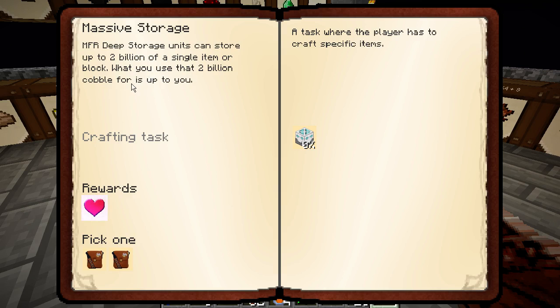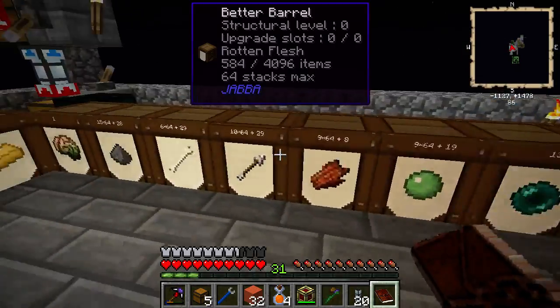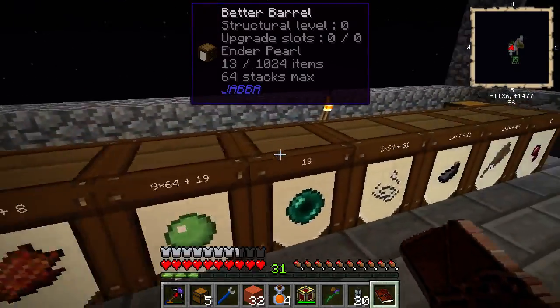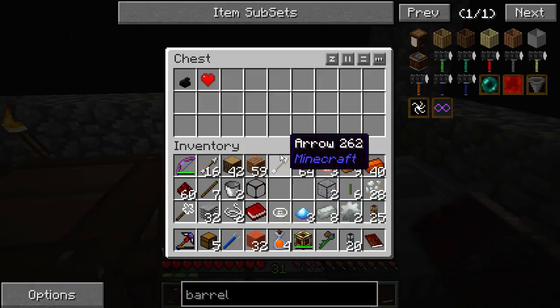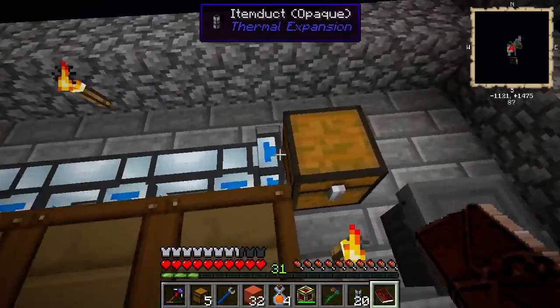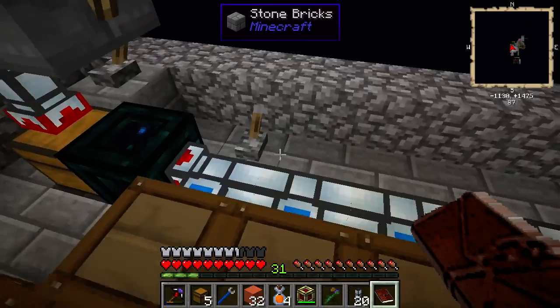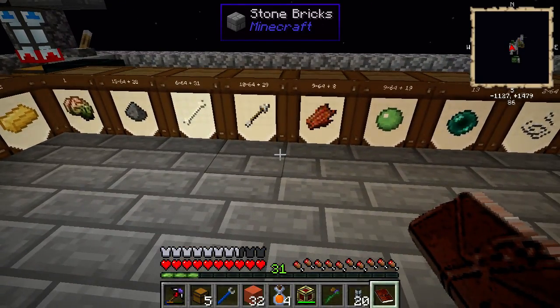What you use that 2 billion cobble for is up to you. Alright, let's make it. Our mob drop items goes like this. Meanwhile I put the chest down here for now, and then we'll just hook up the trash can once it starts to fill up, so there will never be any mob drops just lying around on the floor. That's the point.